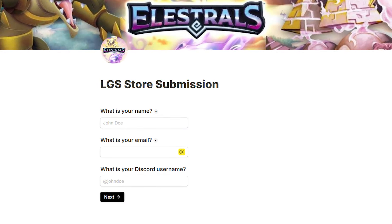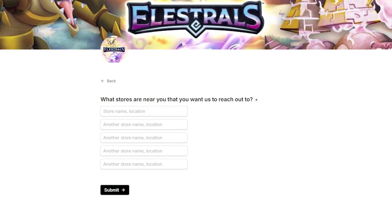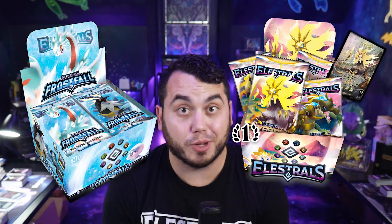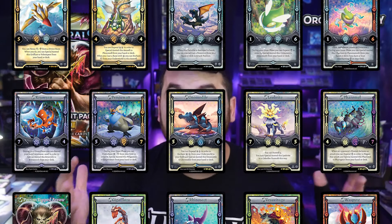Big shout-outs to all y'all who have been submitting your local game stores. You can still do that by checking out the form in the description below. If your store ends up signing on and you help us make that happen, we'll send you a booster box for free — a $130 booster box for free for helping us partner with your local game store. That way you can be a part of our Organized Play, which has incredible Organized Play tournament packs with Stellars in every pack.